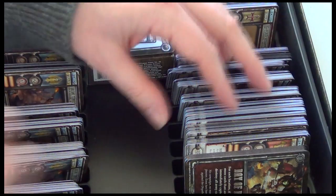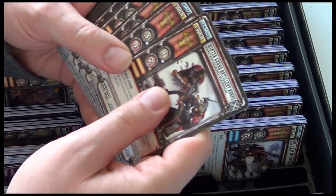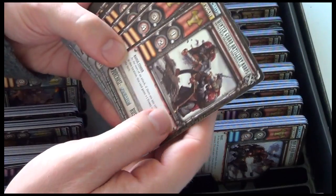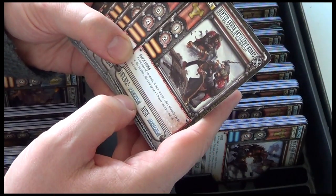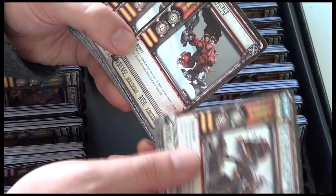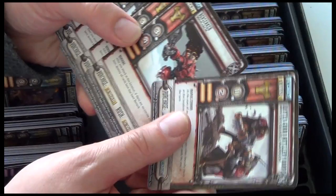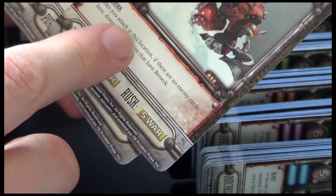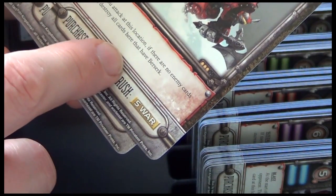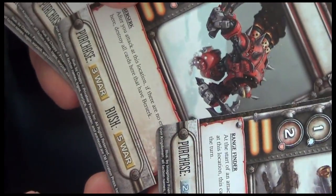Finally, over in Kador. In orange we have the Winter Guard Artillery Corps, four copies, and a Berserker, three copies. The Berserker says: after you attack at this location, if there are no enemy cards here, destroy all cards here that have Berserk. So pretty strong, but Berserk.